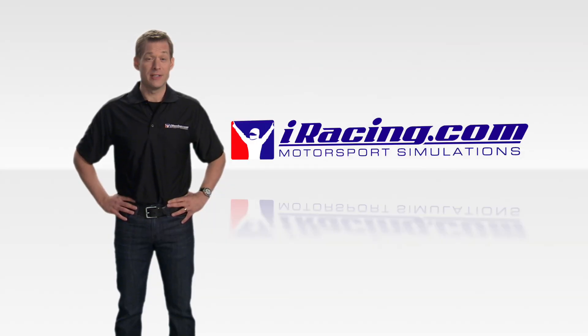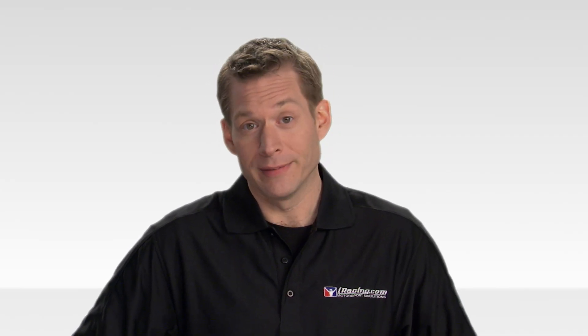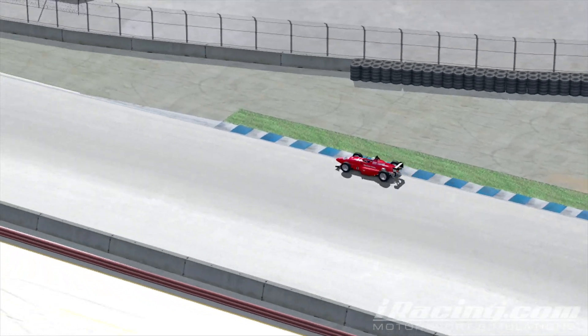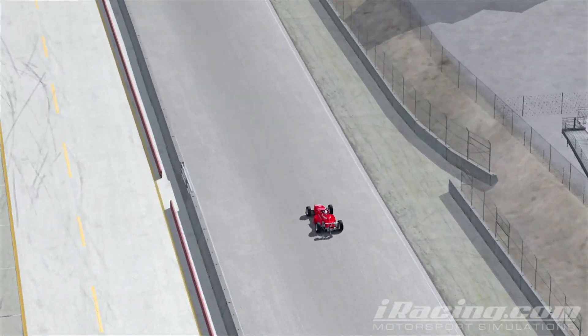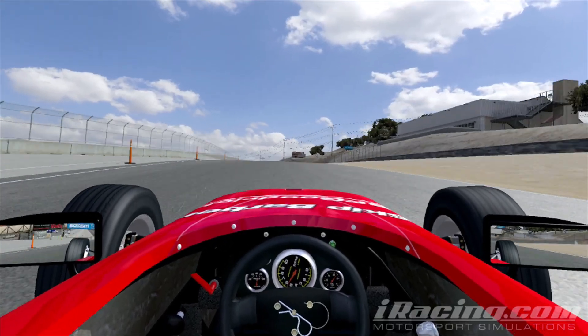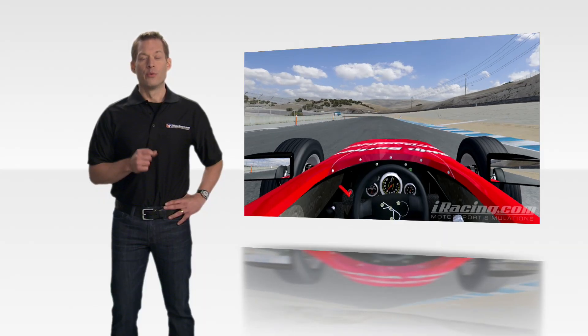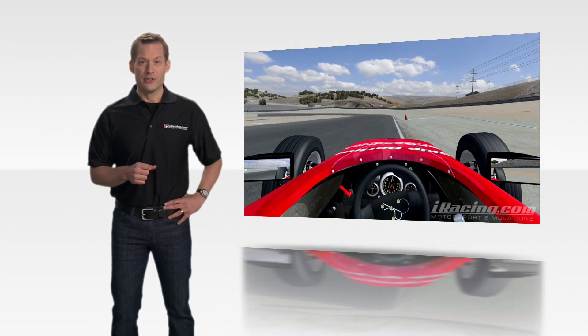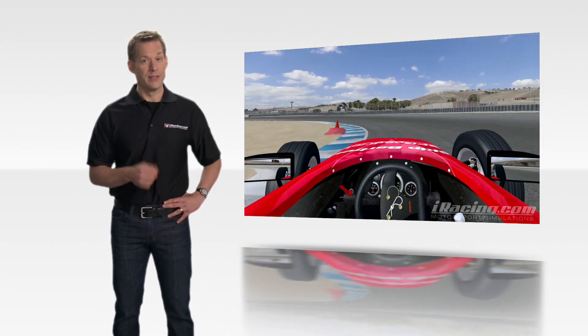Every racetrack that you encounter, both in the sim and in real life, will be comprised of a series of straightaways linked by a series of corners. Your job as a driver is to make use of all the available pavement on a racetrack in order to find the optimal path or line — a line that allows you to optimize the car's handling abilities and carry maximum speed through every corner and onto every straight. The rewards for mastering the line in conjunction with your other driving skill sets are faster lap times and hopefully race wins.